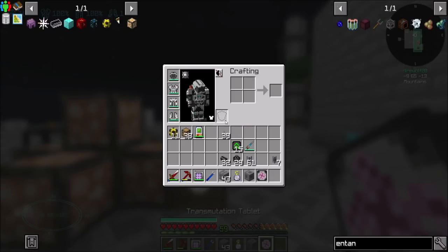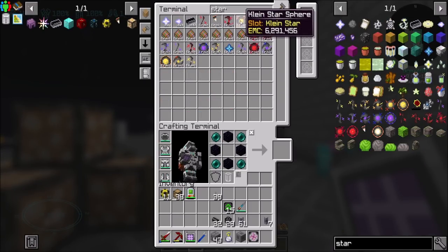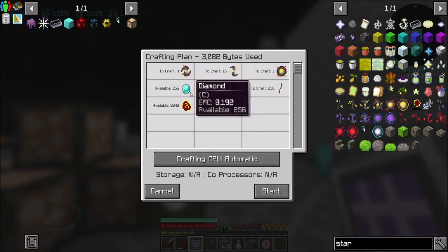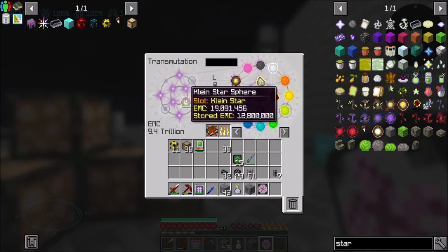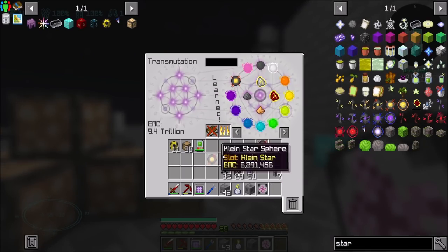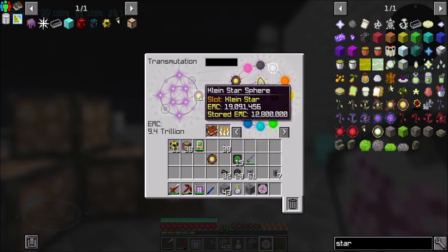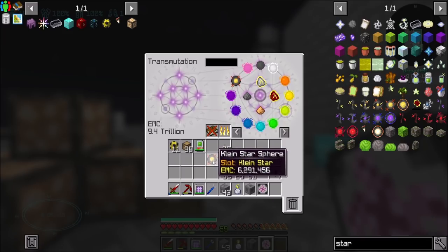Production of white matter. My question is I have no idea how we're doing for stars. Here's my plan: let's get a Kleinstar sphere. That's going to be 2048 Mobius and 256 diamond — hit start on that. That's going to do a bunch of crafting, and then we're going to see how ridiculous EMC-wise the cost gets, because I have no idea how close I am to having enough EMC to do this. This guy can store EMC — he's an EMC battery with 12.8 million EMC in there. Then I can void him.